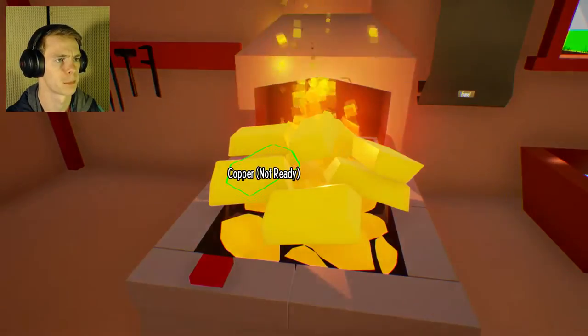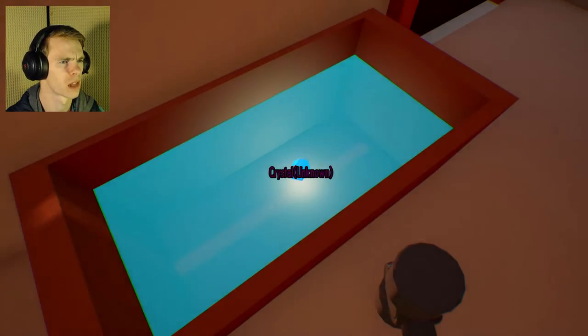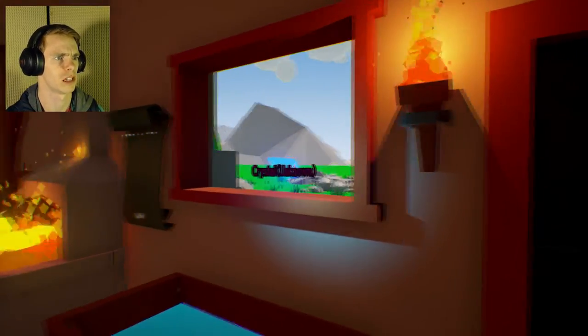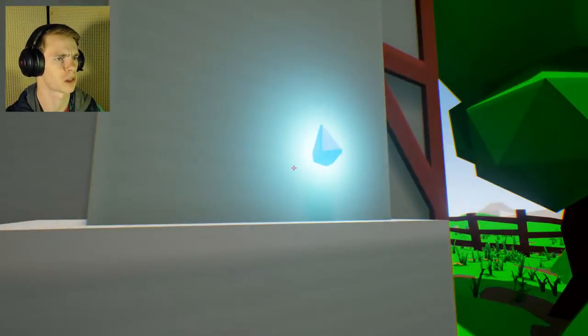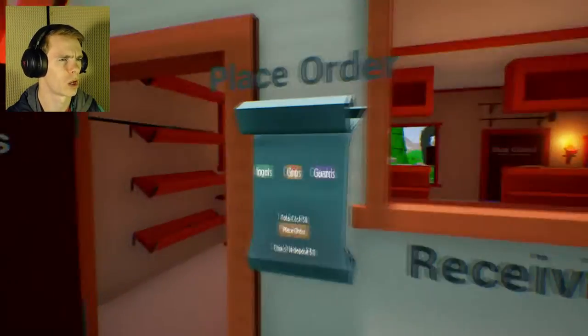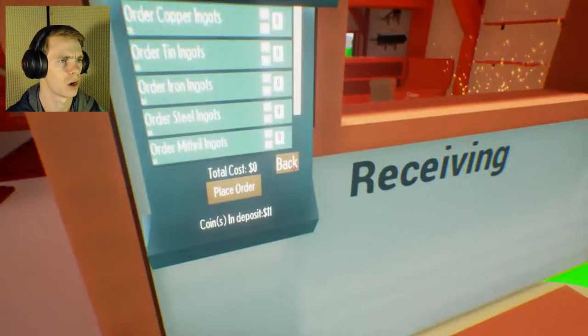It is smelting right now. There's a crystal — it just floats. I wonder what that's for. It says unknown, so I don't know what that means. I'm gonna put the crystal right there for now. Receiving — place order. Ingots. Grips.